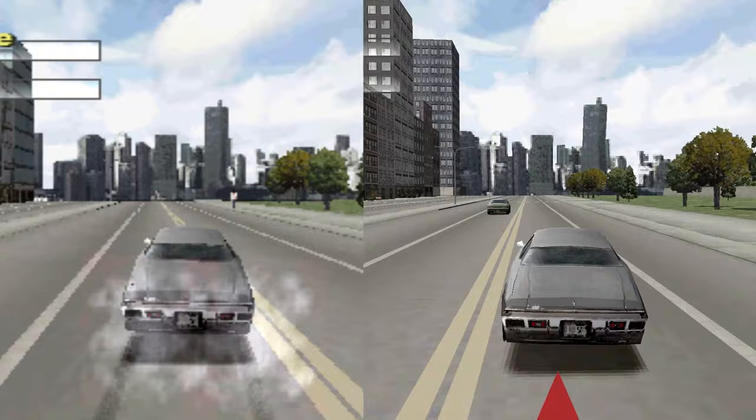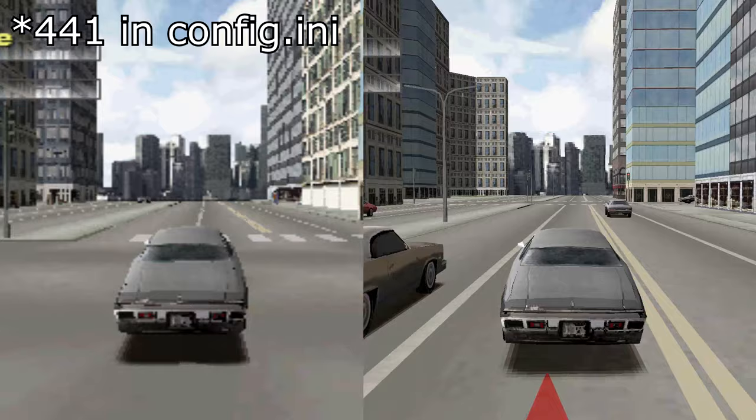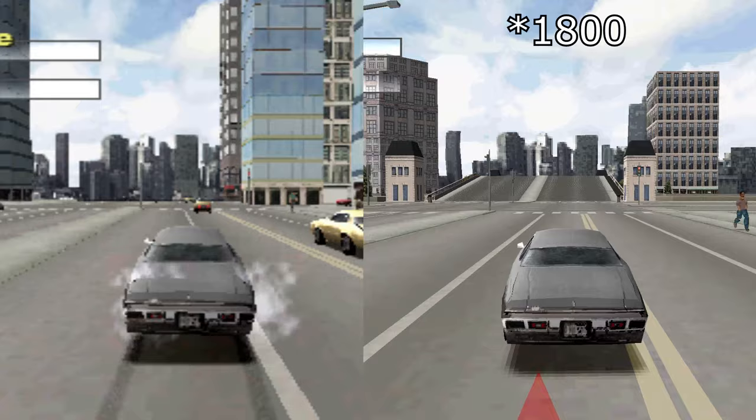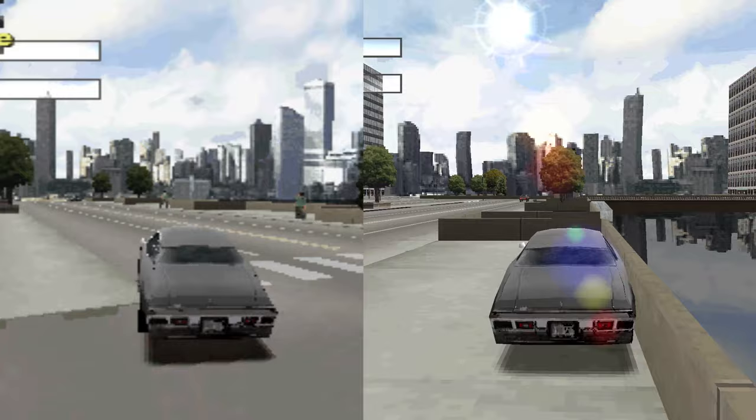For example, you can set the value to 411 in the setup text file to get the same drawing distance as the 2000 game, with the max value being set by default at 1200. This quick comparison should be enough by itself to explain why ReDriver 2 is an excellent project, without forgetting that the frame rate is now a steady 30 fps, unlike the roller coaster one we got on PS1.